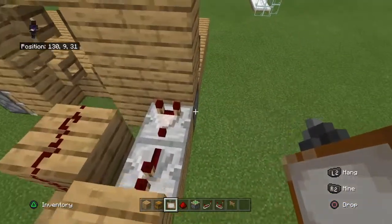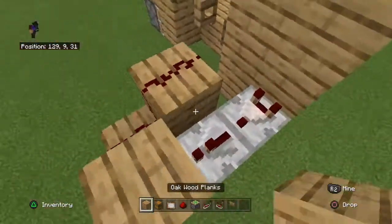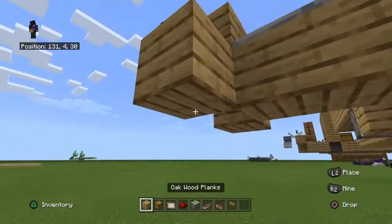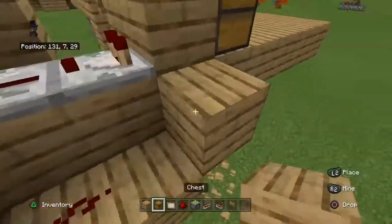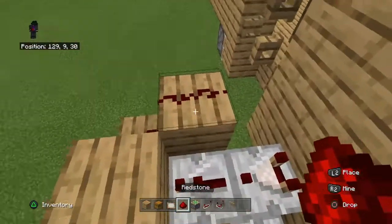Now, what you're going to want to do is put this here with redstone, this here with redstone, and put a block there and repeat it there. It should all function perfectly.